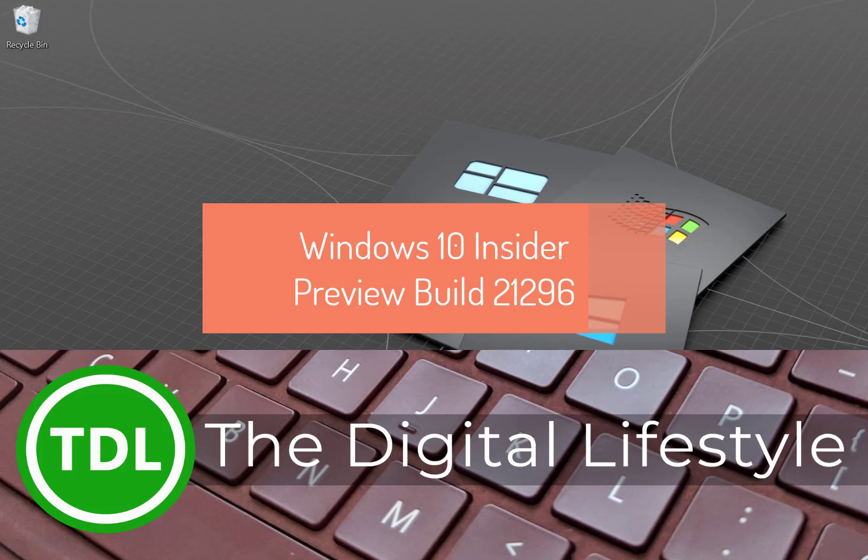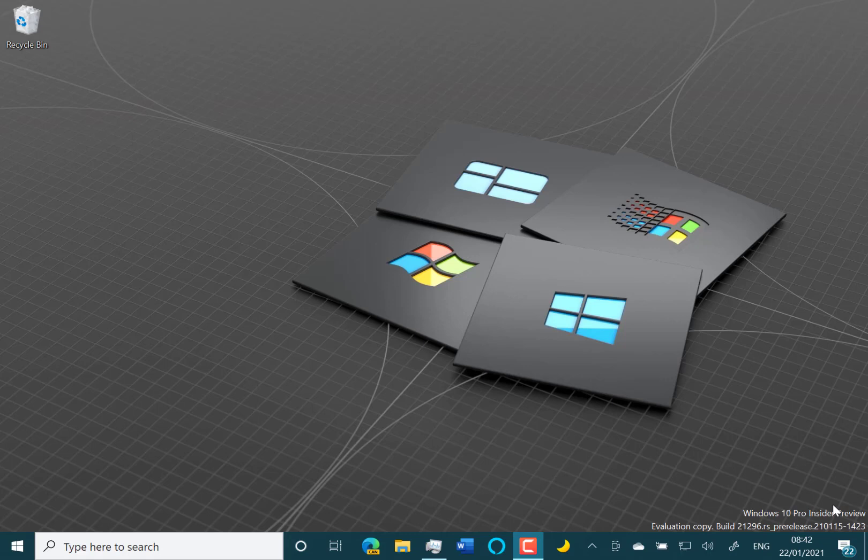Welcome to a video from TheDishLifestyle.com. We have a new Windows 10 build to look at — this is build 21296 for Windows Insiders on the Dev Channel, what was previously known as the Fast Ring. There are just a few fairly minor changes with this build, to be honest.